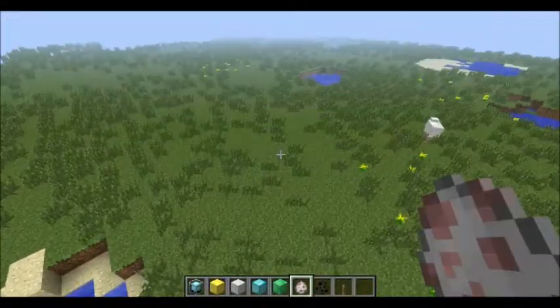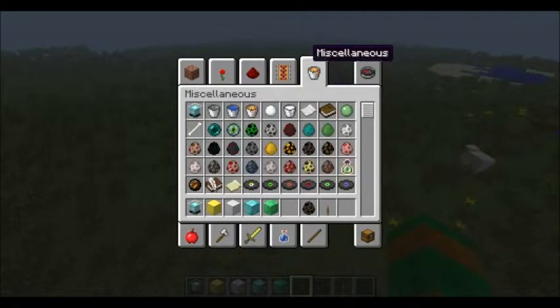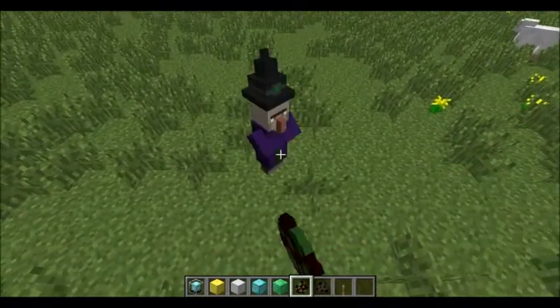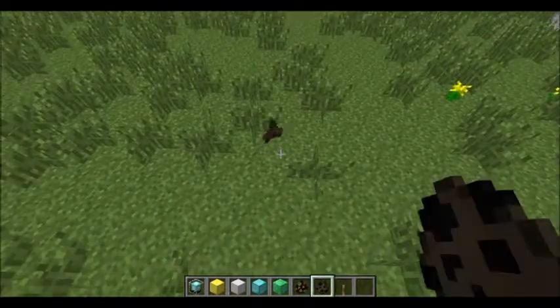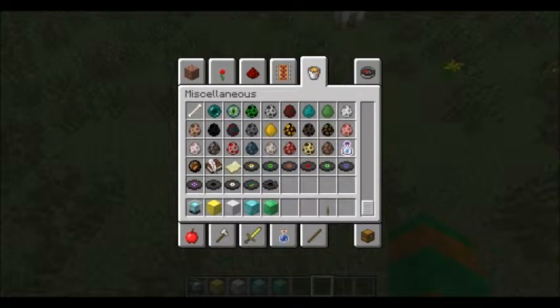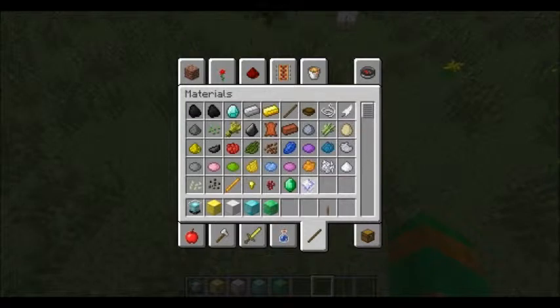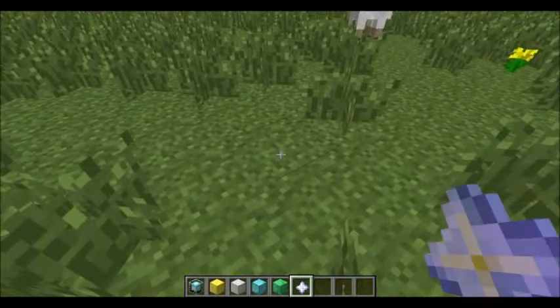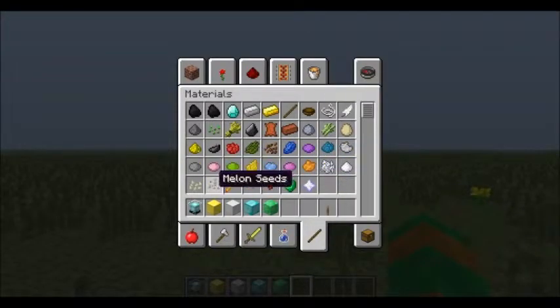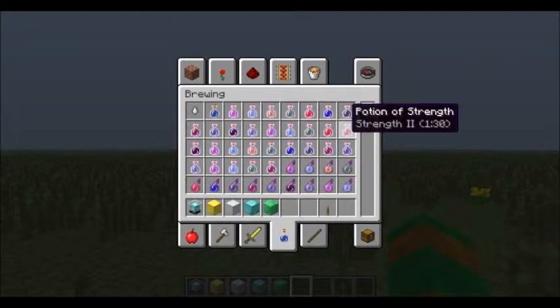Here are the new mobs: a witch and bats. That's like all the new mobs. New material — we have nether stars right here. I actually don't know what they do, I haven't tried that.